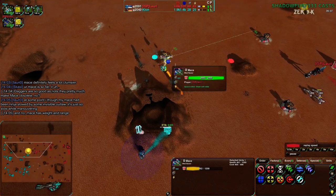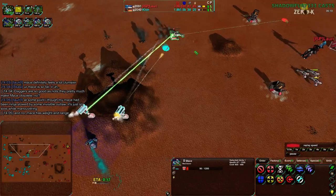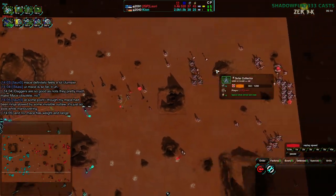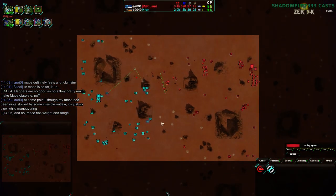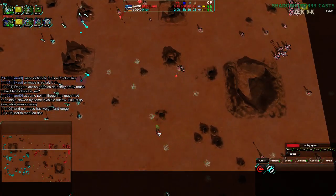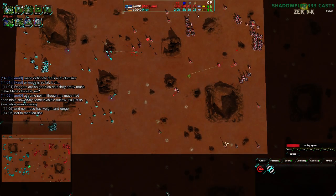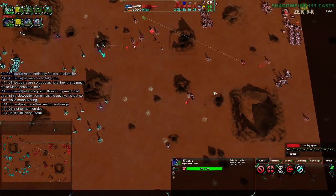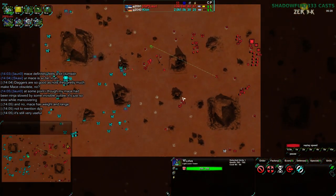It doesn't much matter once the Bandits get in range, because that Mace is still taking damage and it is going to go down. Down to the defenders taking that out. Laudry continuing to push forward — Laudry does have the economic advantage, and they have taken the southeast pretty convincingly. They have some defenses set up: a Mace, a Lotus. Laudry is being very aggressive when it comes to their expansion.